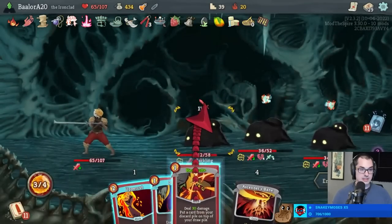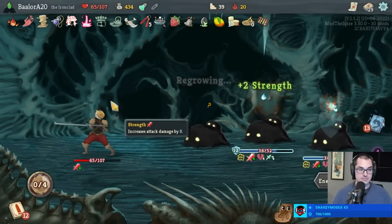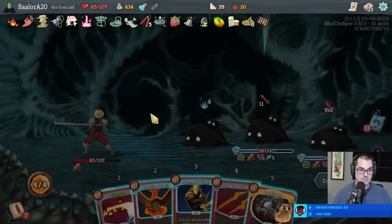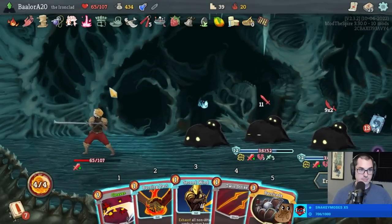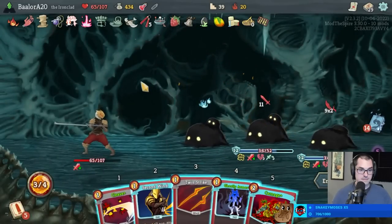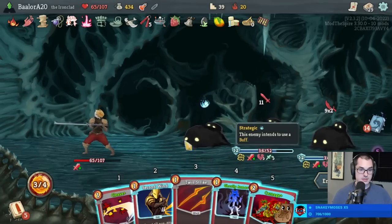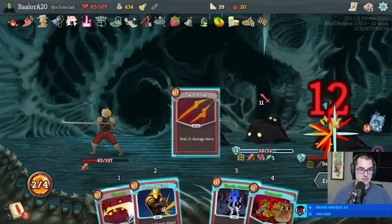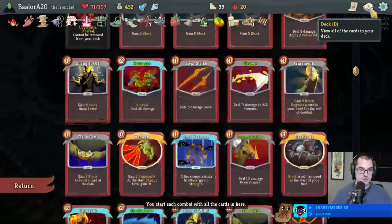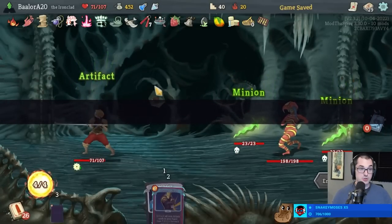Still a little to do next turn - give me the Cleave back then. 24 twice is 48 - good. Ironwave+ is not actually terrible but not helpful here. Let's hope our draws are a little better here. It's Reptomancer - that's not good, but drawing Second Wind turn one is great. That's perfect - and we can kill one dagger. Definitely happy with that turn one.